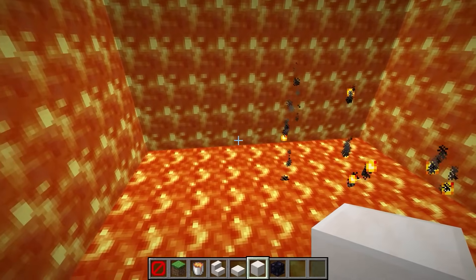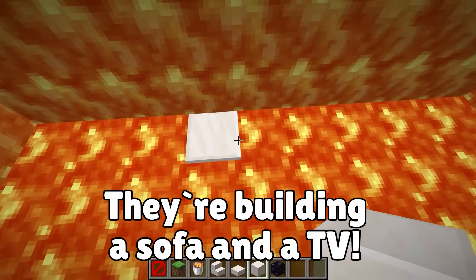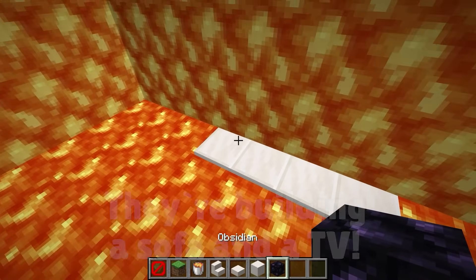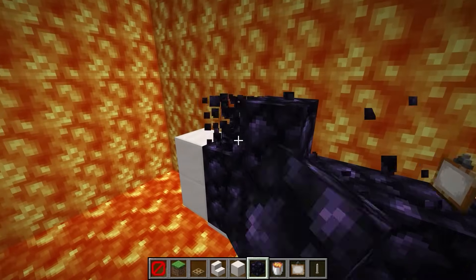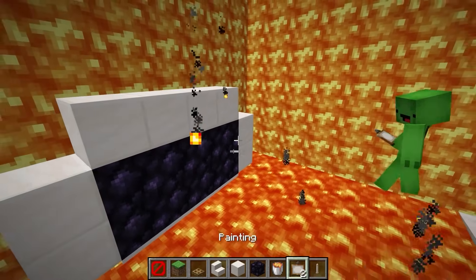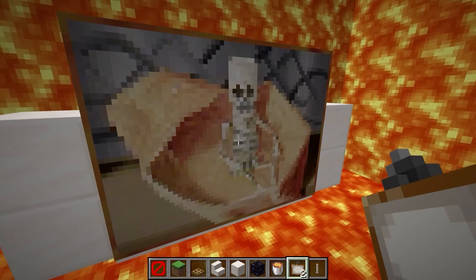This is the entrance. Now let's build a sofa and a television. Let's put the TV here. Let's make the television really big — this might be good enough for the TV. The TV's finished!